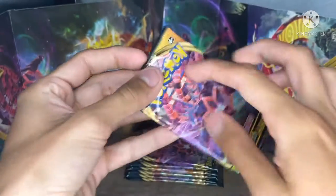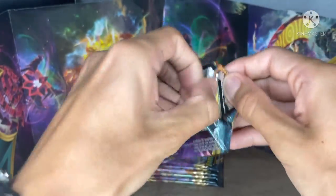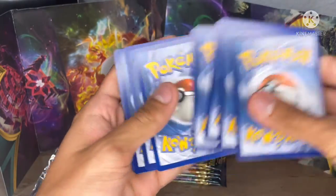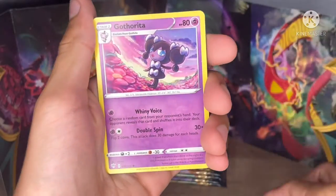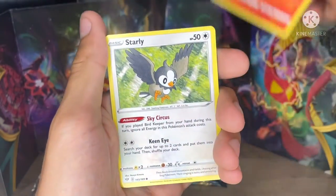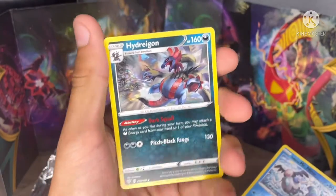Next one. Give it a blow, guys — we need to get some luck in here. So we got Electric Energy, Vanillish, Klink, Gothitelle, Dunsparce, Klink, Marill, Torchic, Starly, a Holo Mr. Mime, and a Haxorus. Not bad at all.